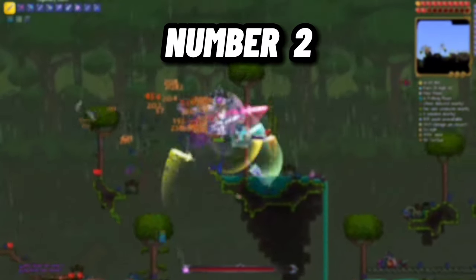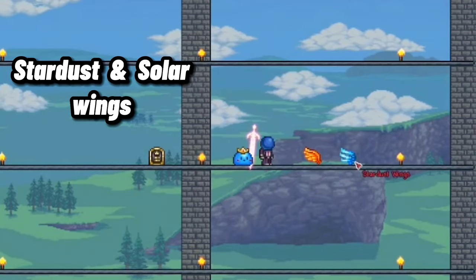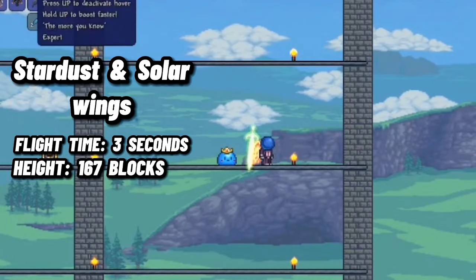Number 2 – Stardust Wings. These two wings are tied for second place, since they have the same stats and almost the same crafting recipe. They both have a flight time of 3 seconds and can go up to 167 blocks high.